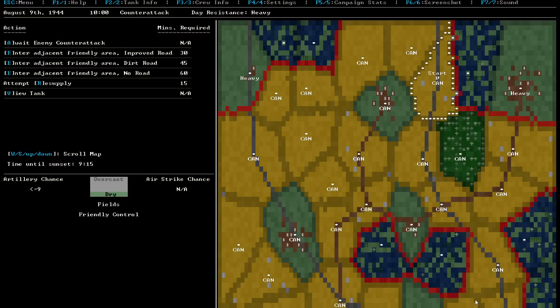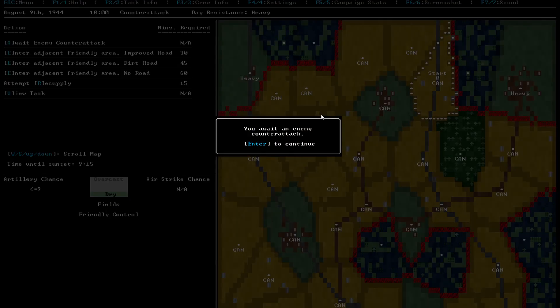We're basically over here, and these are areas where the enemy is basically coming from. We're basically waiting for them to come and sort of attack us. So we're just going to wait to counter-attack from here. You wait, and then we have a counter-attack.